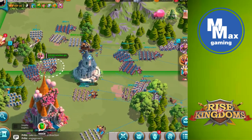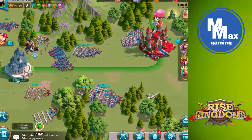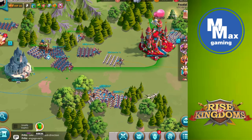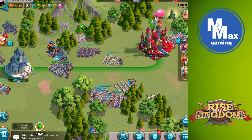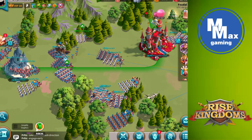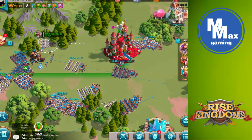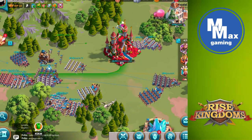I just kept slowly inching my troops forward, and thankfully the game lets us drag and drop troops now, which makes this much easier. I'm doing this with infantry — Lohar and Richard — and then cavalry with Minamoto and Genghis Khan. I'm trying to level up my Genghis Khan; I think he's a 5-2 or 5-3 right now.